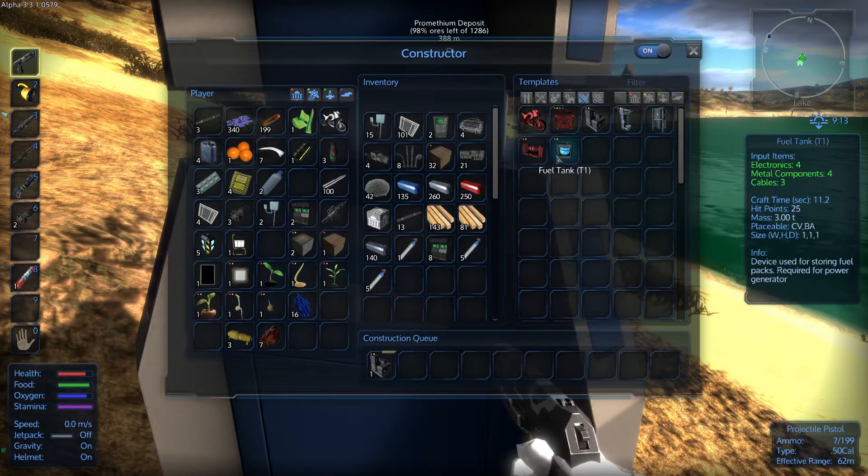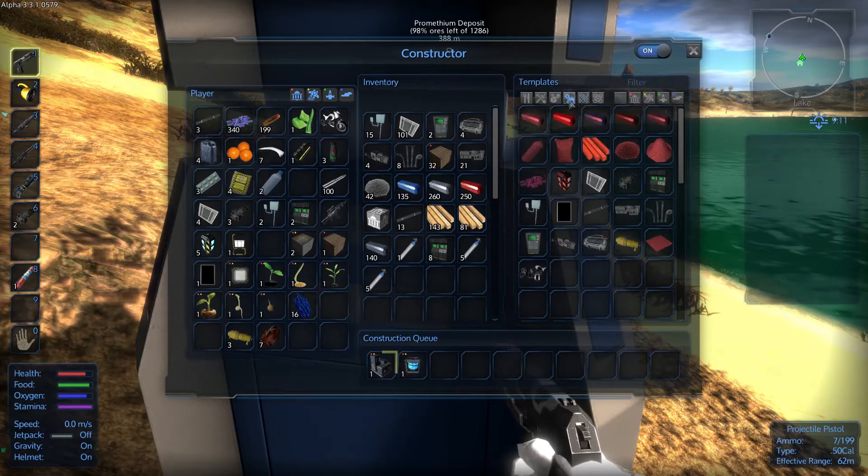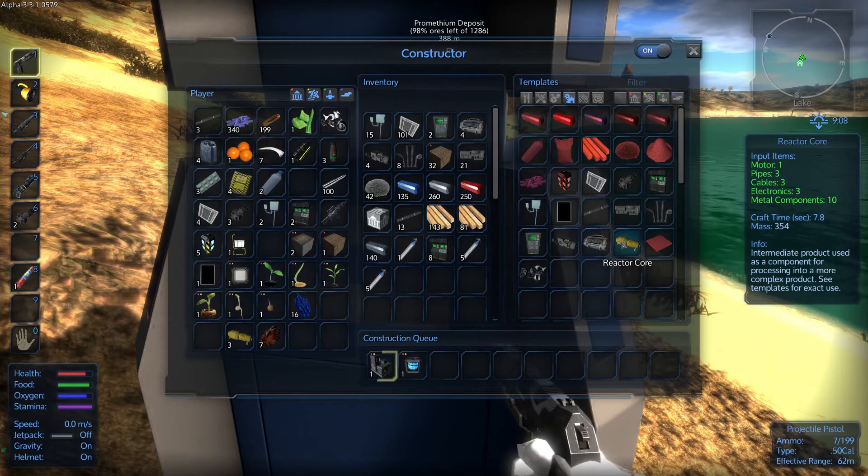We are going to build a fuel tank, and we need a small generator that requires a reactor core. We are going to find out how to make a reactor core. Reactor core requires some motors, pipes, cables and everything else. We are going to craft one of those and hopefully we have enough materials to build it.